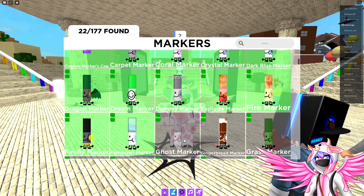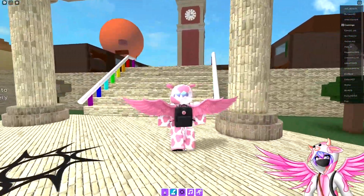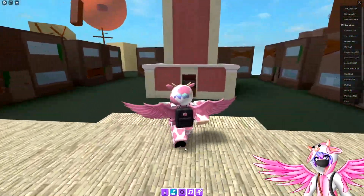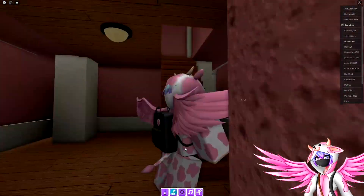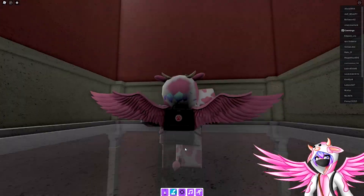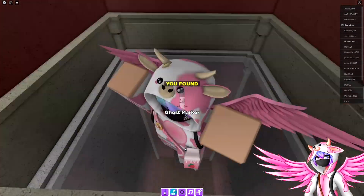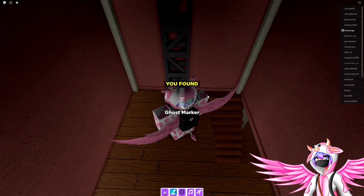Now, the next marker is the ghost marker. In order to get this one, you're going to head inside of the clock tower — just head to the front door, climb up the staircase, and then climb up this ladder right here. Once you get to the very top, go ahead and jump and walk backwards. You should be able to get the ghost marker.